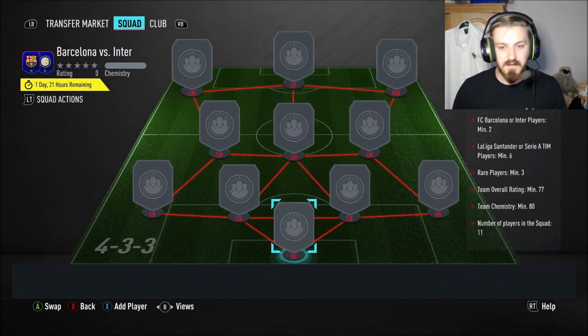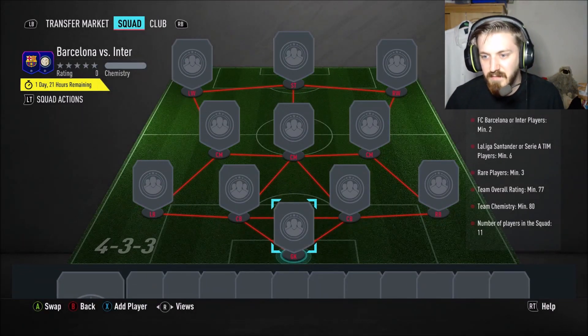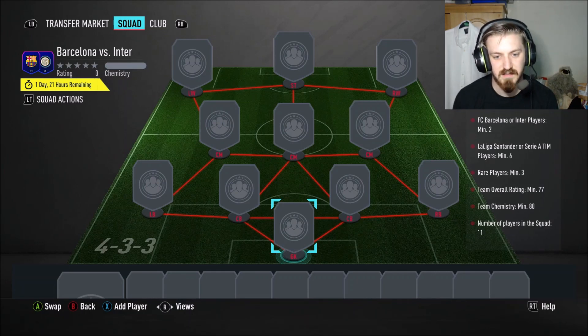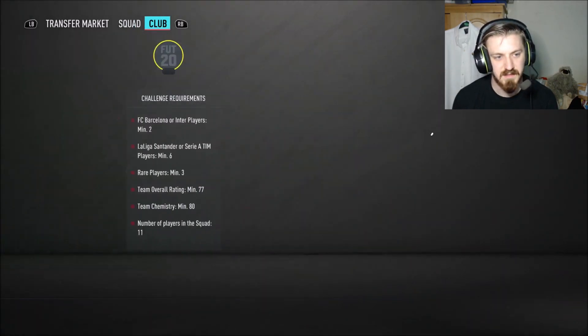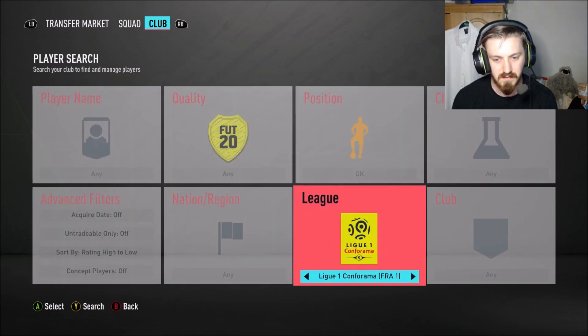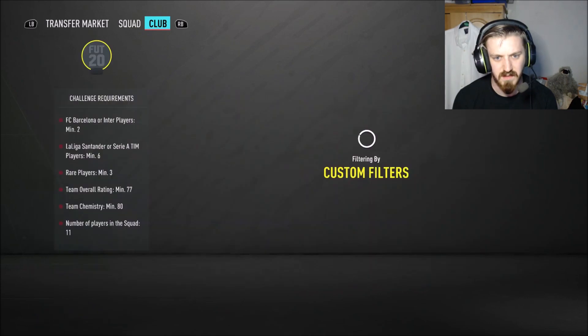Right, next one — Barcelona versus Inter Milan. We need a minimum of two Barcelona players, minimum six La Liga or Serie A players, minimum three rare players, with a 77 rating at 80 chemistry. If I go La Liga down the right-hand side and Serie A down the left-hand side, that should work.